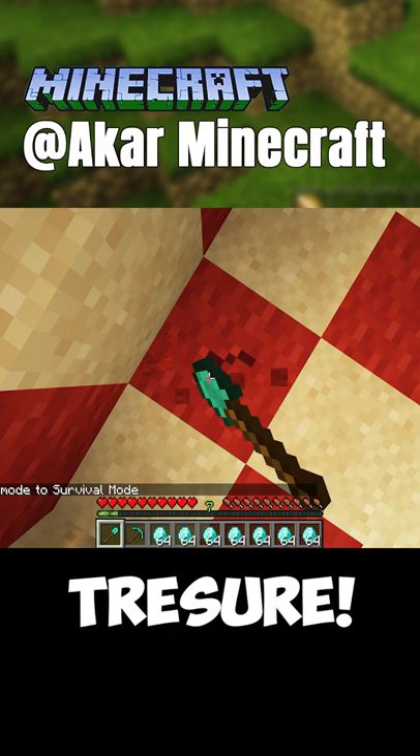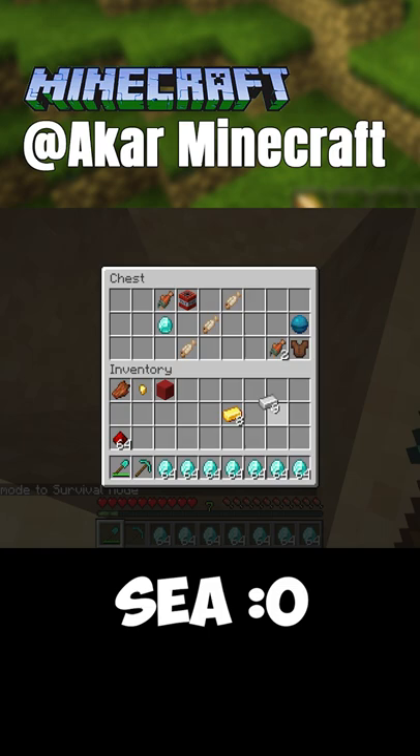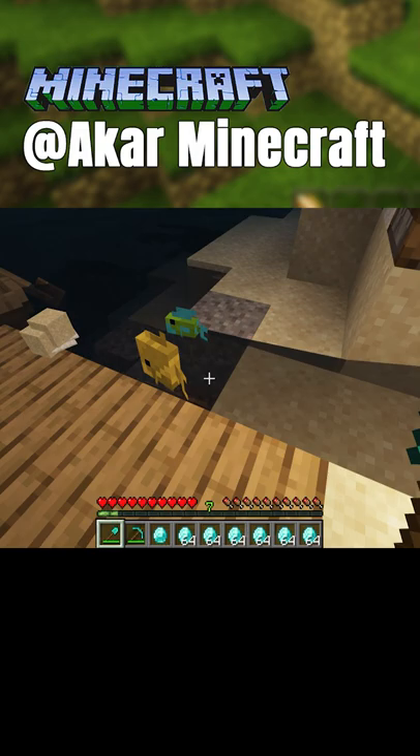Hopefully there are no pirates. There's a giant red X — that means there's treasure underneath. Oh! Oh, it's right under! Heart of the Sea! Let's read it: the pirates release the fish.